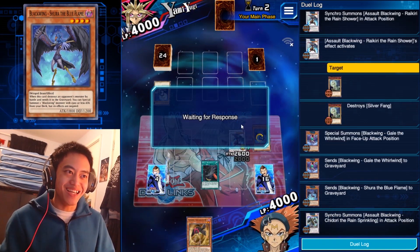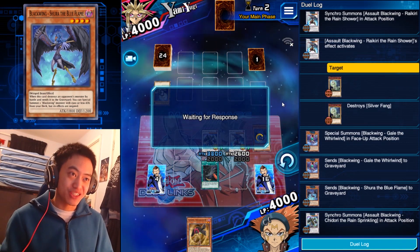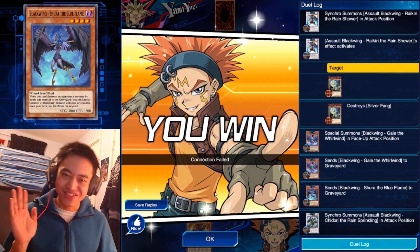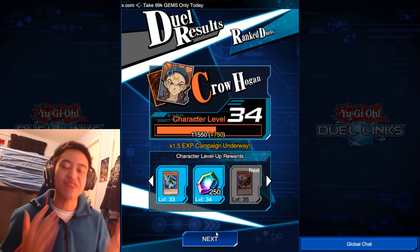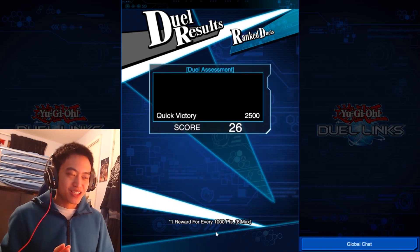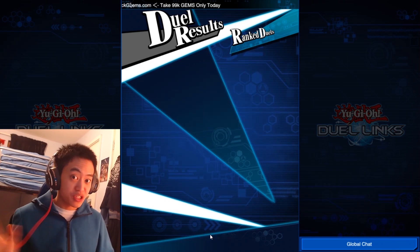Uh-oh — why is he losing connection? He's pretty much lost the spell, I think he's disconnected. Yeah, there you go — connection failed. Clearly this deck is freaking OP, man. Look, I already summoned two monsters both boasting above 2500 attack and he's got no monsters on the field. The only way he could stop this situation is to either have a Sphere Kariboh or Kite Tenjo in his hand. Pretty good, isn't it?